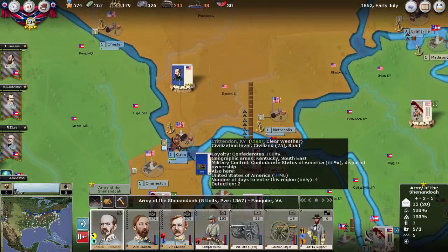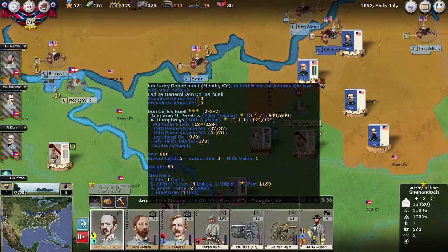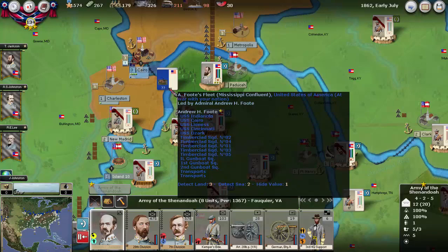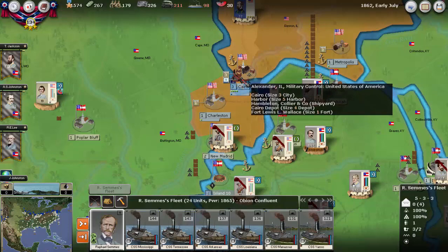As far as Kentucky goes, it looks like Grant has left. I'll have to try to find where he went. The Union has definitely moved in further into Kentucky. This is the first time I've seen this force with power above 2,000, so we'll definitely need to consider how to counter that. The Union fleet is here still, and our fleet came up, but the Union fleet didn't go down any farther.